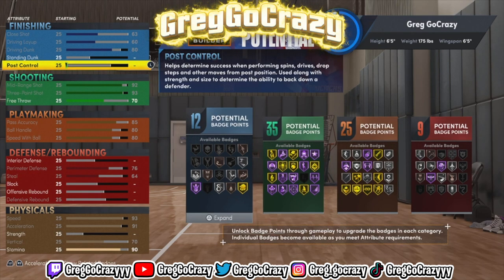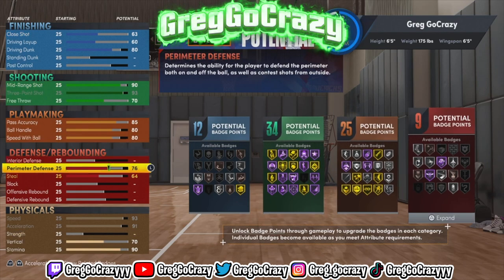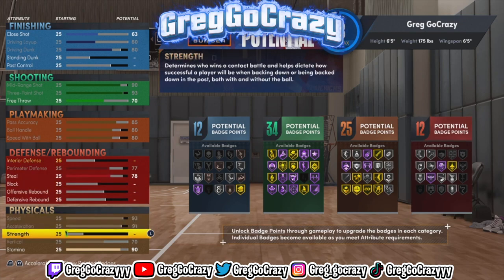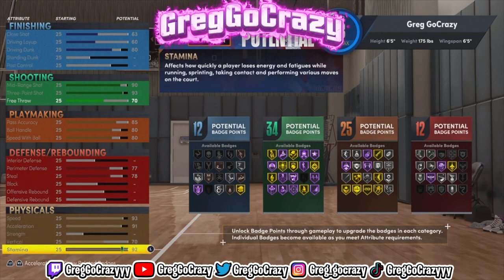I put the stamina at 90. The mid-range shot is at 90 right now, though I might lower it depending on how I feel about this build. I put the steal up to 70 so he can get gold interceptor. I'm still changing a few things around, so bear with me.